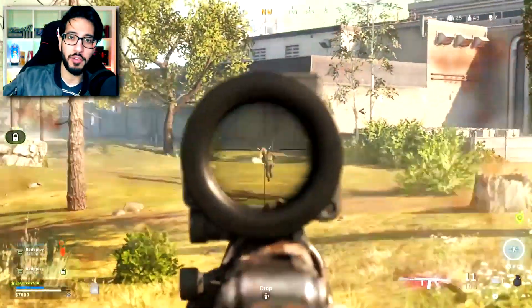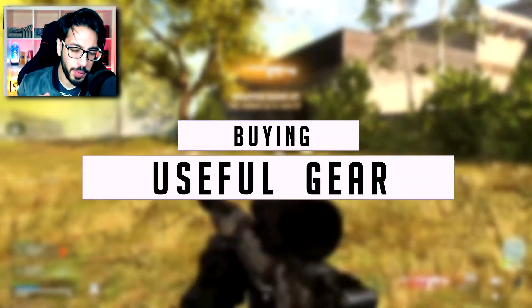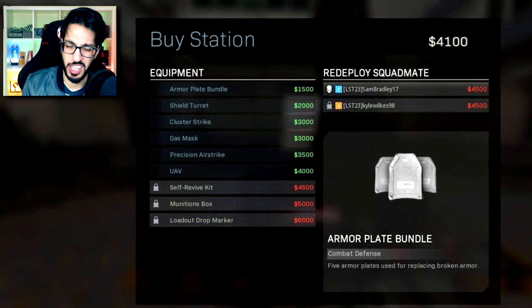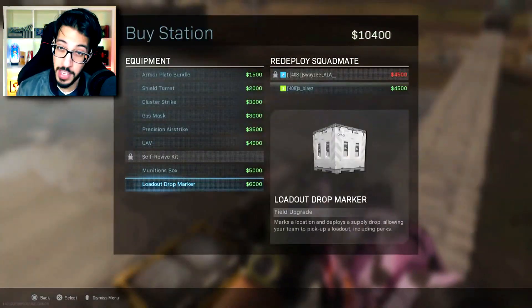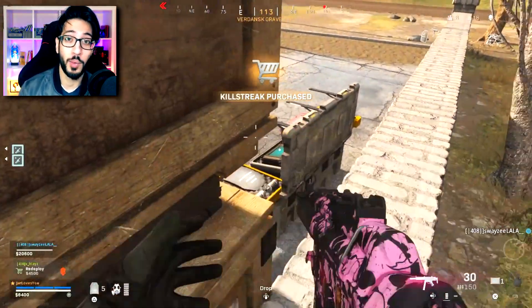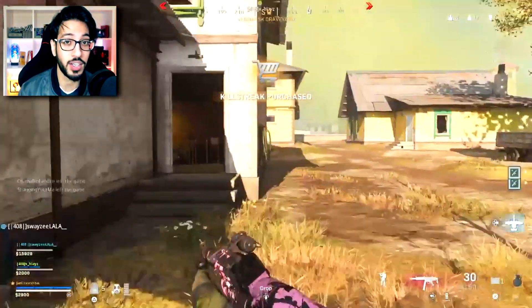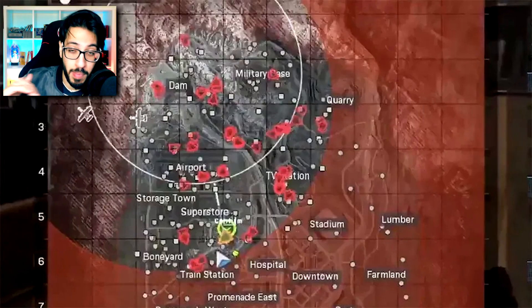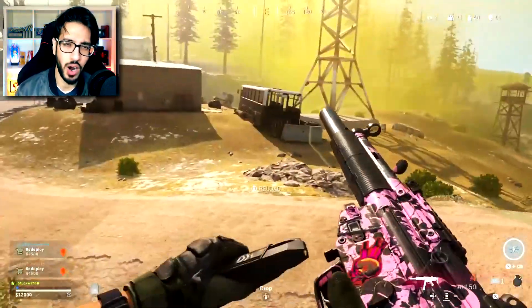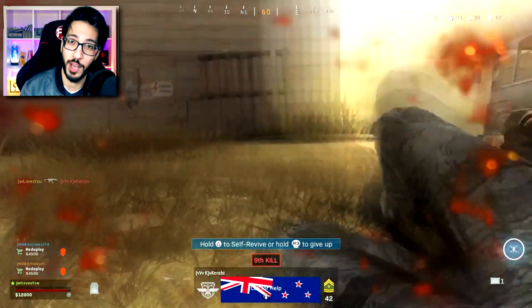Now, what else from the buy station can assist you and your team in getting more wins? Armor plates are crucial — you get five for about 1500, which is fantastic. Always be buying armor bundles. Also, UAVs are incredible for late game, especially when you've got a handful of teams and you're rotating into those final small circles — you can see exactly where they're coming from with the red dots. Don't sleep on UAVs. If you and your teammates each buy a UAV and activate them at the same time, your coverage will cover near the whole map.